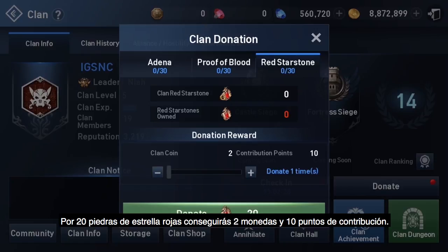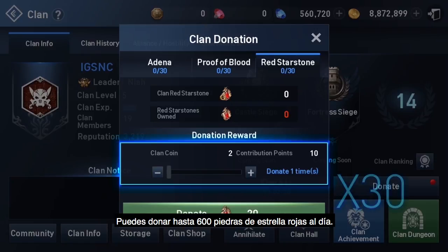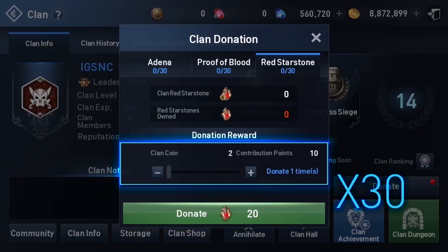Donating 20 red star stones will get you 2 clan coins and 10 contribution points. You can donate up to 600 red star stones each day. The max donation should get you up to 60 clan coins and 300 contribution points.